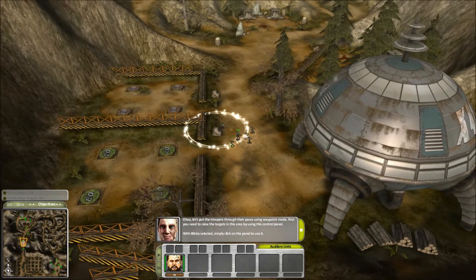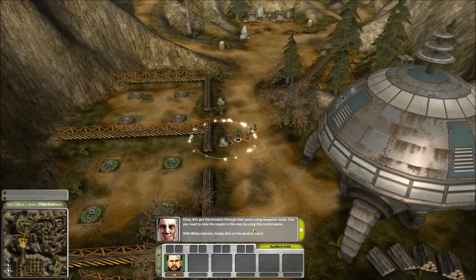Okay, let's put the troopers through their paces using waypoint mode. First, you need to raise the targets in this area by using this control panel. With Billsby selected, simply click on the panel to use it.